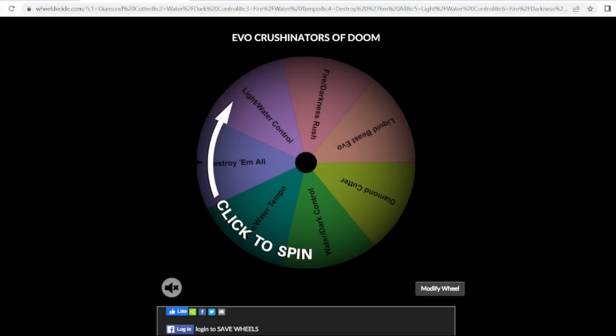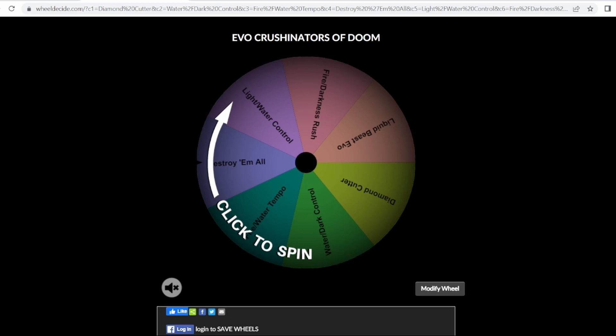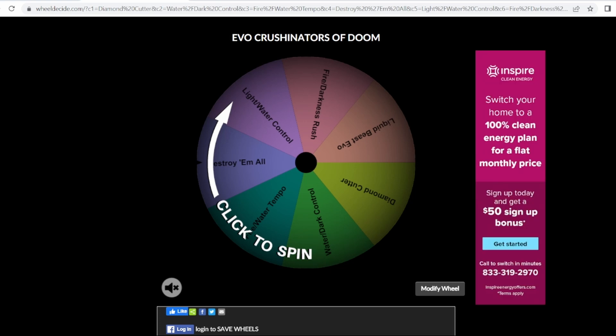We're back again with another episode of the History of Duel Masters series, and things are a bit different this time around. Last week we had all 5 civilizations on the wheel, and whatever civilizations we spun determined what colors we used in our deck. For this episode, this is when tournaments for Duel Masters actually started happening and people were posting decklists online. So we have more to go off of as far as what the actual meta was. By scouring old Pojo posts and tournament decklists, these are 7 archetypes that Ben and I identified as common and played around this time. Whatever we spin on the wheel is the deck type we're going to play.